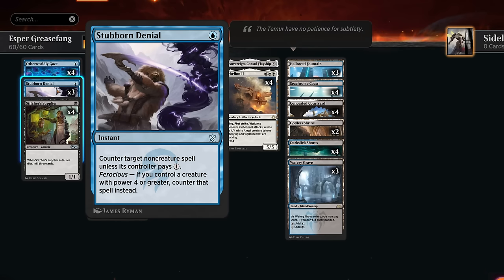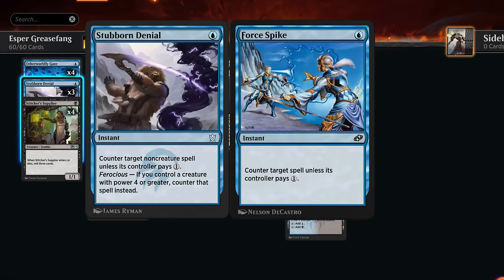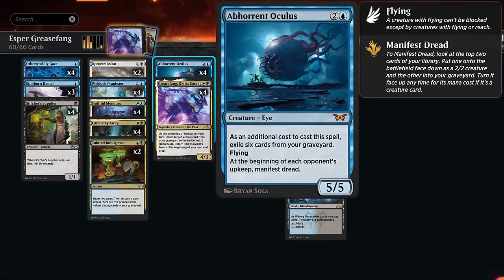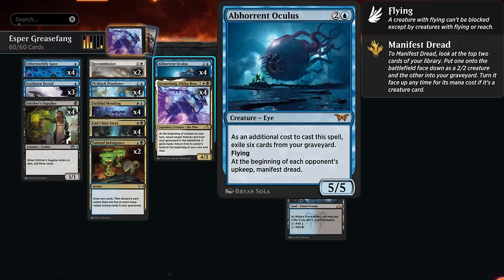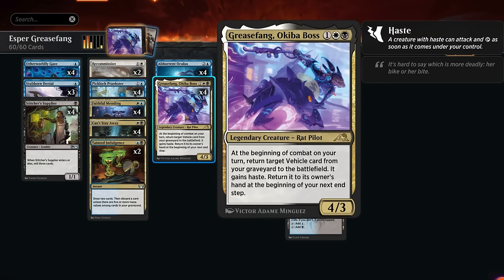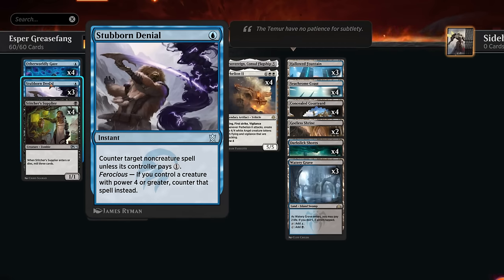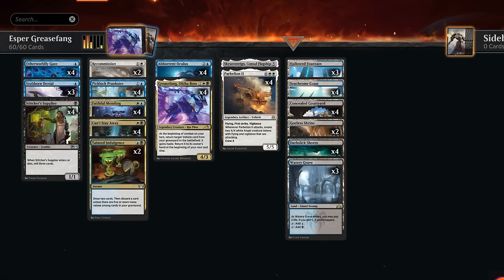We're also trying three copies of Stubborn Denial as a one-mana counterspell that counters non-creature spells unless its controller pays one mana — a little Force Spike. It also has ferocious: if we control a creature with power four or greater, it will just be a hard counter. One mana and a gate, which is perfect when our creatures are all four-powered with Oculus and Grease Fang. We can also protect Grease Fang with Stubborn Denial against instant-speed removal.